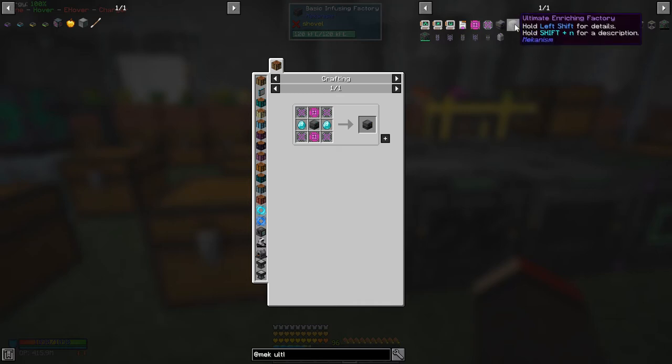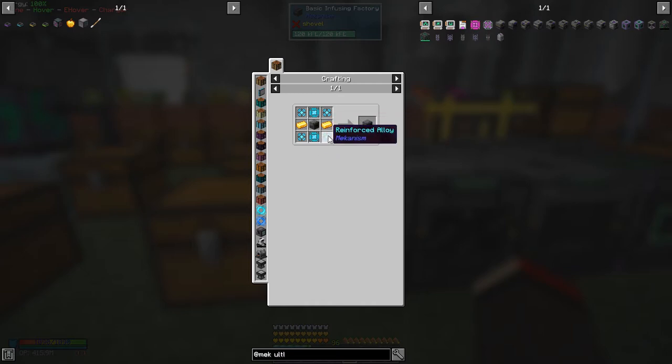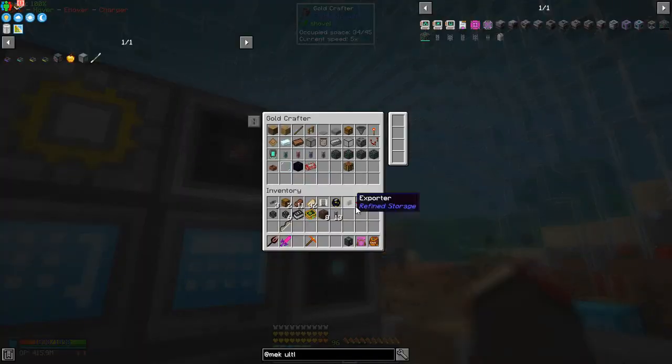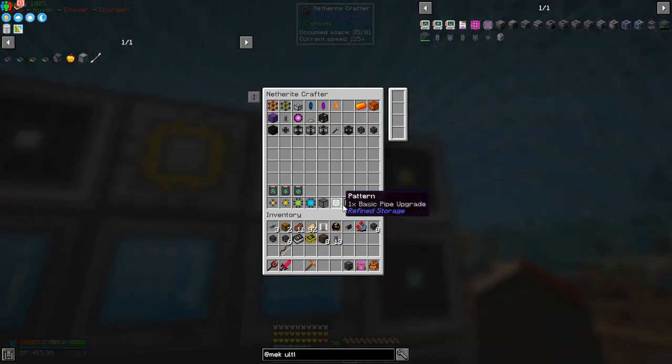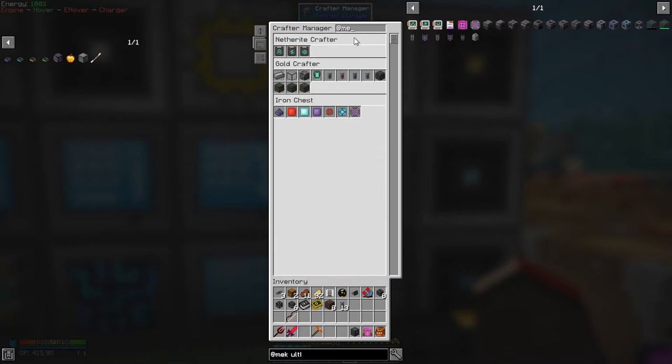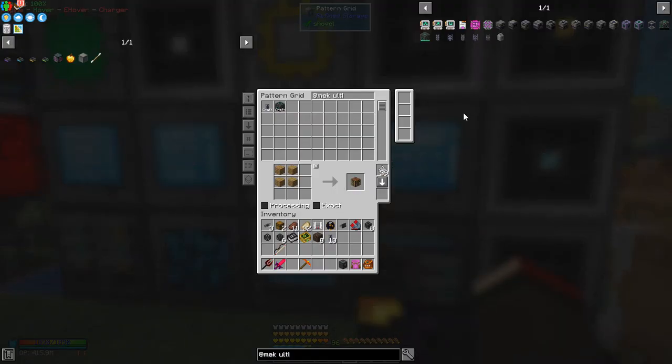I need ultimate control circuits. Let's do the crusher first - the ultimate enriching factory. Let's look at the ultimate enriching factory - we need to make elite control circuits and reinforced alloy. We also need to make the advanced ones - I don't think I've got the recipes for those set up yet. I've got a few bits and pieces for Mekanism automation. Let me look in here - yes, I can make all of these things and these patterns are actually going out.